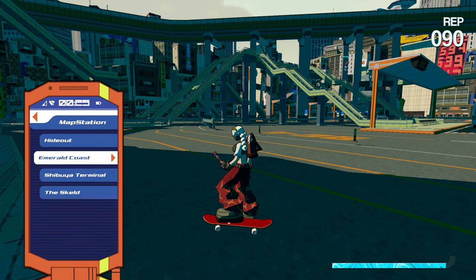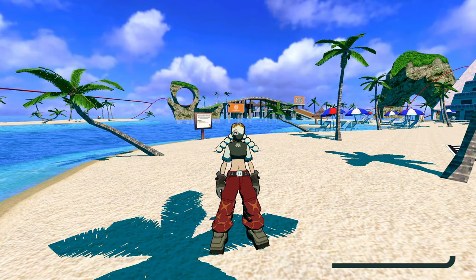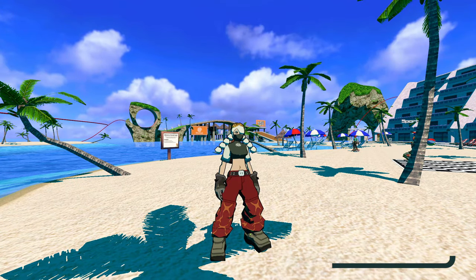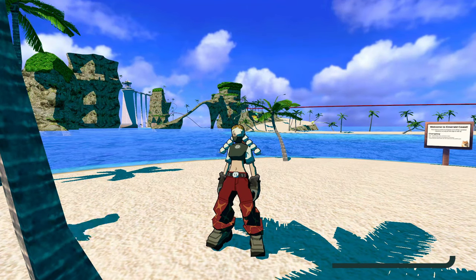Let's go into Emerald Coast from Sonic Adventure — this map is also very cool. This map actually has custom sound effects: you can hear the ocean and birds in the background.